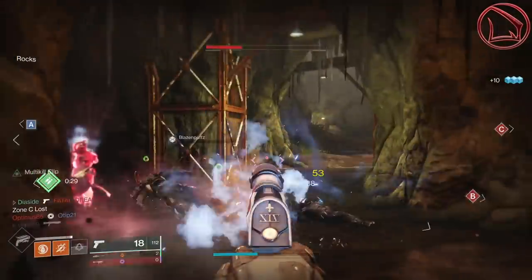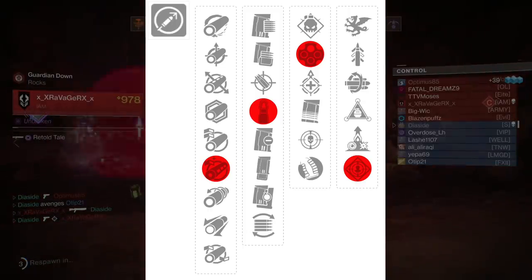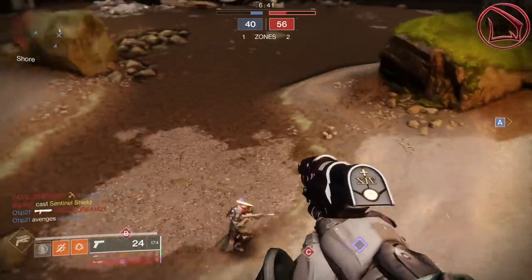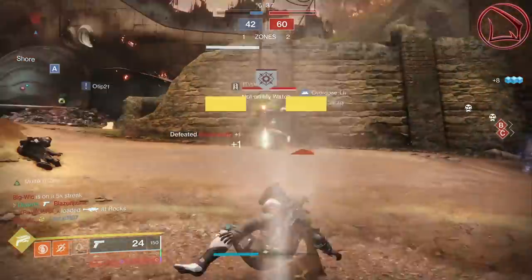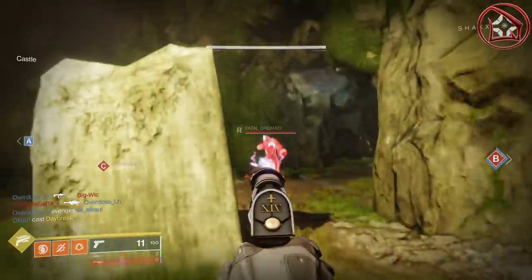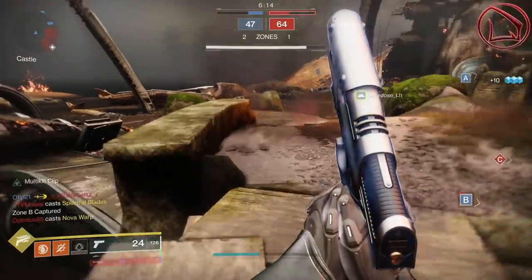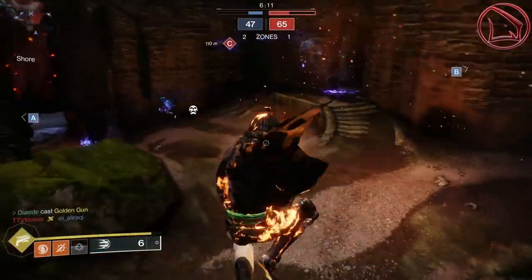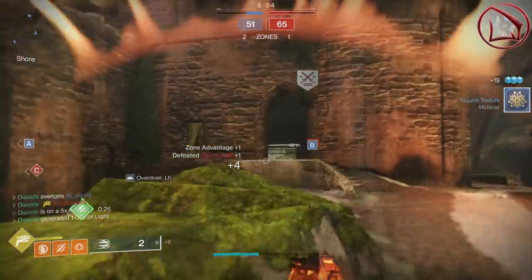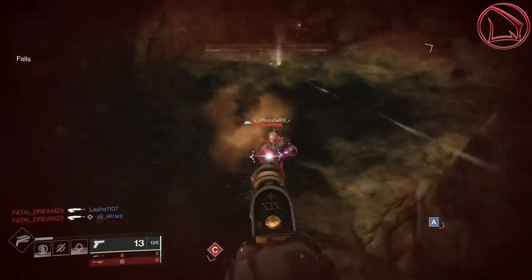There's a second lethality roll to look for: Rampage, Outlaw, Steady Rounds, and Chamber Compensator — ideally with a Stability Masterwork. Rampage gives high lethality, Outlaw procs fast reload on crits letting you continuously re-proc Rampage, and Steady Rounds plus Chamber Compensator increase stability and recoil control. Adding a Counterbalance mod on top of Chamber Compensator pushes recoil control over 100, giving purely vertical up-and-down recoil.